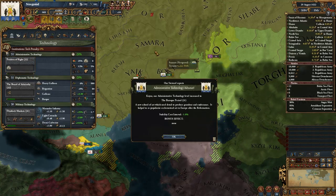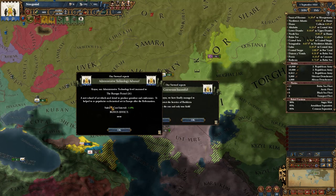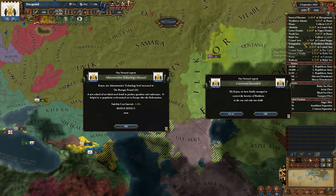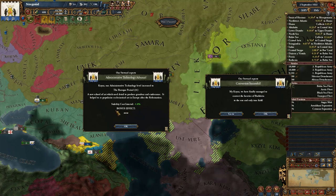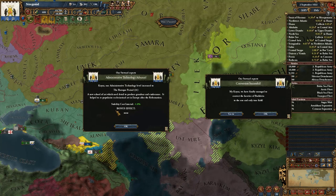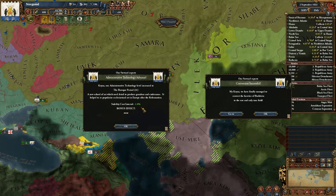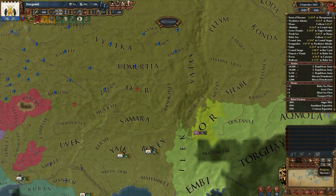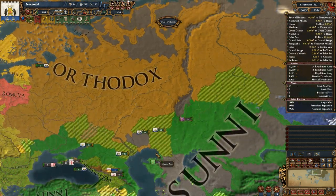The Baroque period! A new school of art which used detail to produce grandeur and exuberance, and it helped to repopularize ecclesiastical art in Europe after the Reformation. Stability cost interval is lowered, and Bashkiria is now orthodox.